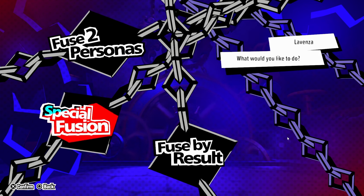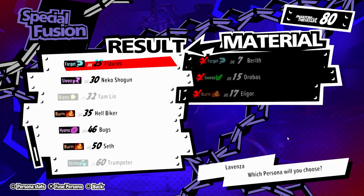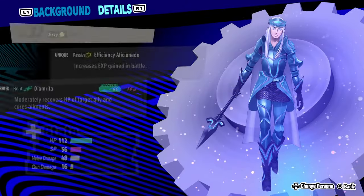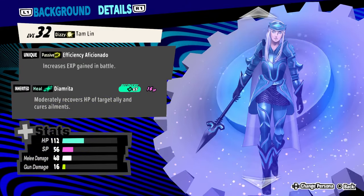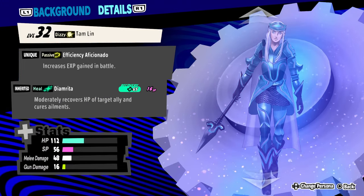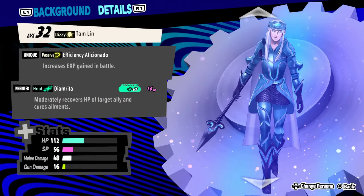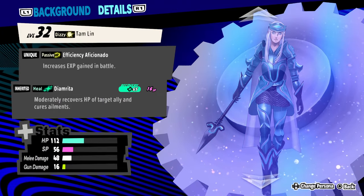I'm going to give you a method based on how far you are in the game. If you're still early in the game, what I would suggest you do is get Tam Lin as soon as possible. You've got to be at least level 32 to fuse it. It has a skill called Efficiency Aficionado. If you're early game, you want to have as many personas as you can — maybe like 3 or 4.